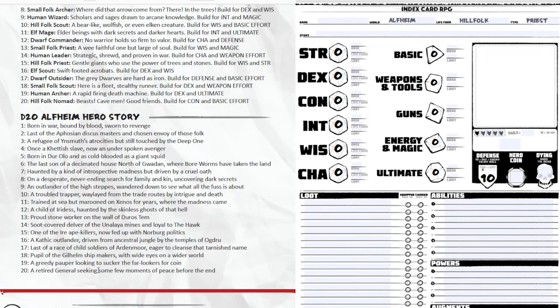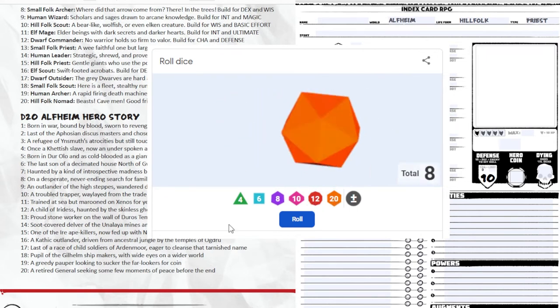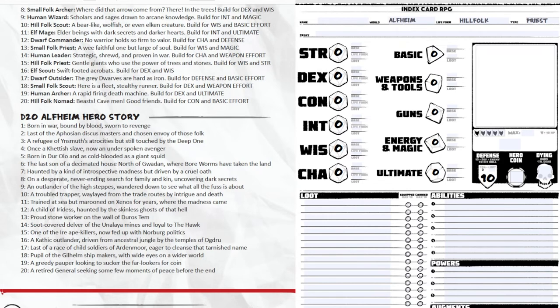At the top of my sheet: world is Alfheim, life form is hill folk — I'm like a giant type priest. I roll up a hero story using the Alfheim hero story table, roll another d20, and get 15 again. At 15: 'One of the Arya Ape Killers, now fed up with the Norberg politics.' If I have the book I can read up on that background. My life form gives me plus one to strength and plus one to basic effort.